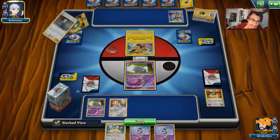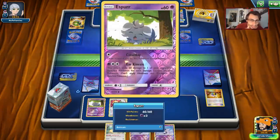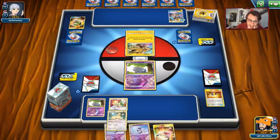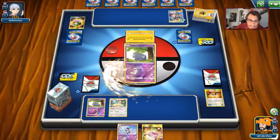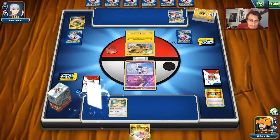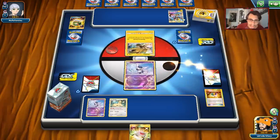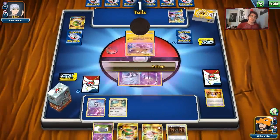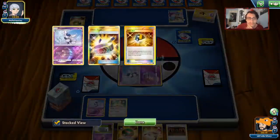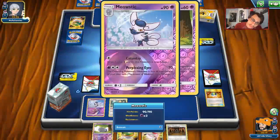We can put Persian and Meowstic down and hope to draw Cynthia, Lillie, or something. They might be playing a Pika Box deck — they're building up Zeraora with Thunder Mountain. We find Shrine and use Nest Ball for Jirachi. We use Skateboard going to Jirachi, which is clutch. There's a Guzma — they probably have Thunder Mountain and they're gonna knock out Persian.